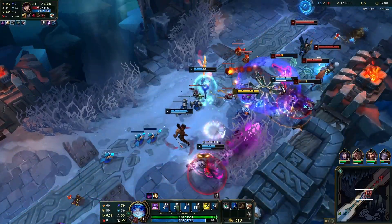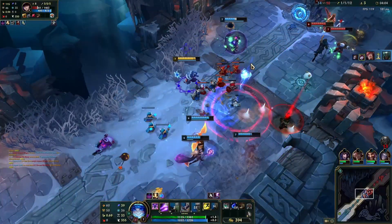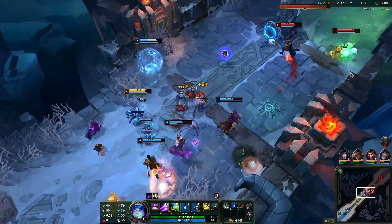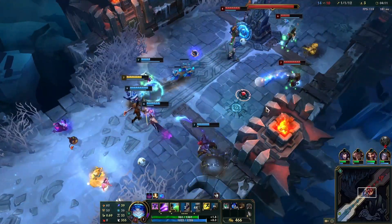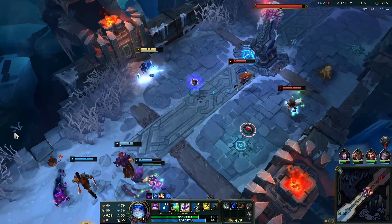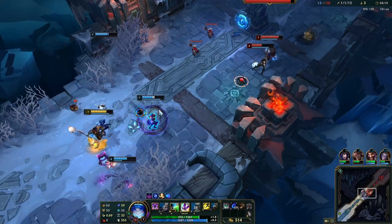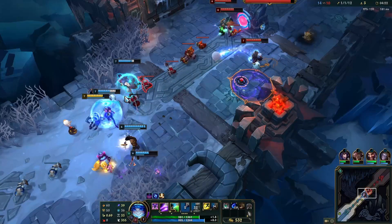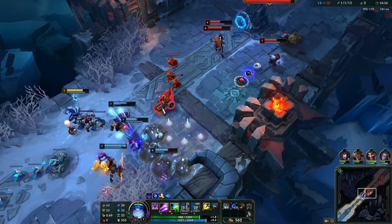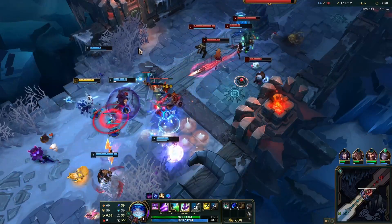The AP one is also pretty good because it gives movement speed, and we have three AP users so maybe that's better. Oh, that's a big shield — that's Orianna's own shield. Your Moonstone will also apply item effects like Ardent onto the other person too.